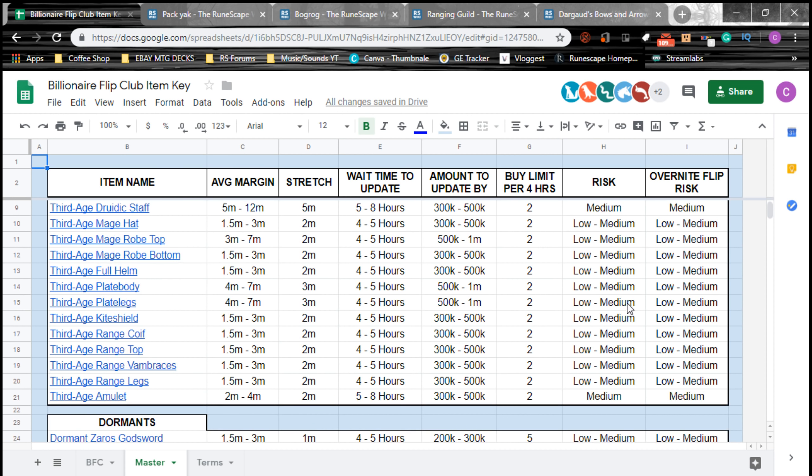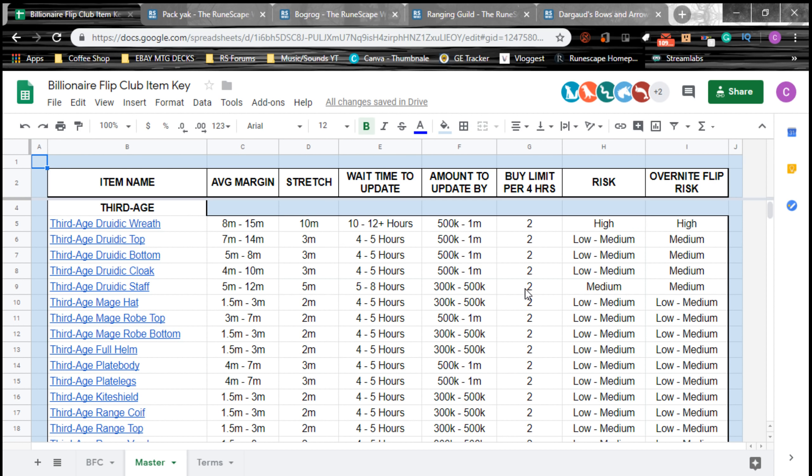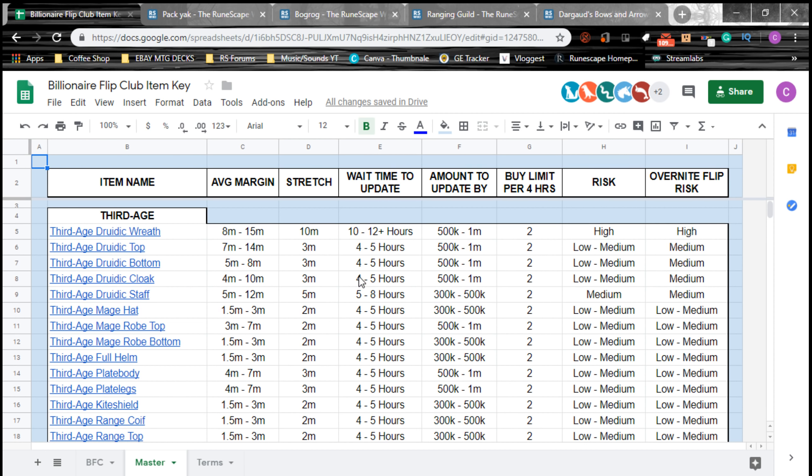On this page we have Third Age, and the first thing that pops up is that it has a high risk for an active flip and a high-high risk for an overnight flip. What determines risk is the overall volatility of an item — how often it changes in price — and also how long it takes to flip. If something changes price every hour but only takes 10 minutes to flip, it's not going to have that big of a risk because you're not holding on to it for that long.